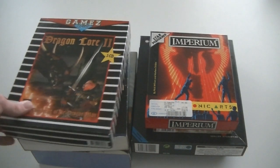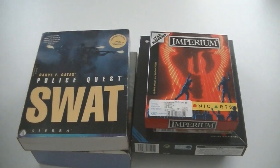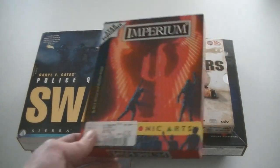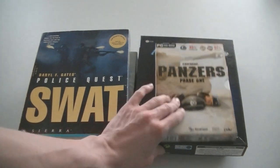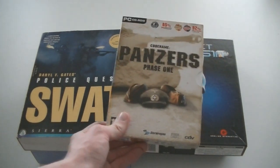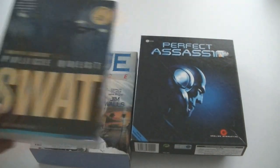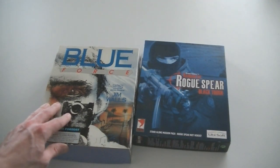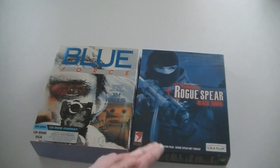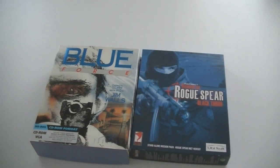Dragon Lore 2 — another copy, but a re-released one. Imperium — check out how old-school the back of the box looks. I just cannot get enough of this old-school stuff — it's a disease. Codename Panzers Phase 1. Police Quest SWAT. Perfect Assassin. Blue Force by Jim Walls — no idea who he is. And Rainbow Six: Rogue Spear Blackthorn — a standalone mission pack for Rogue Spear, so you don't need Rogue Spear.